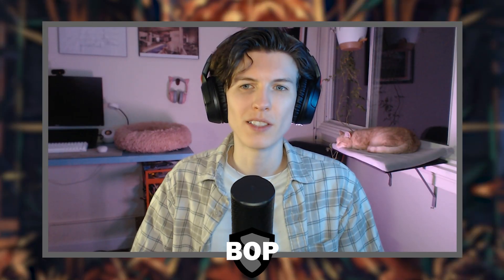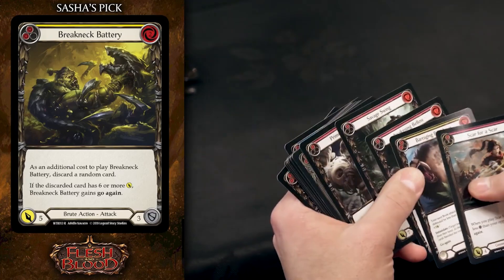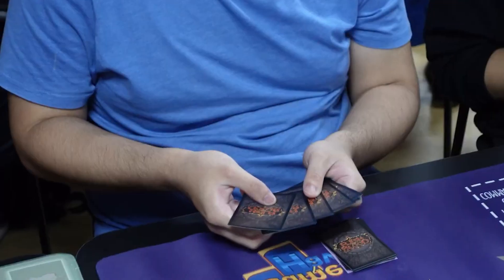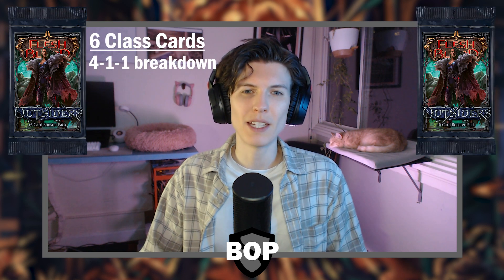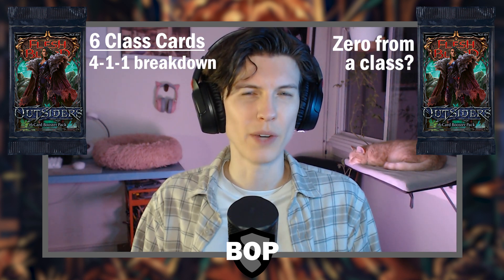And there you have it — this is what you can expect in every card slot in a pack of Outsiders for both print runs. I think it could be really useful to reverse engineer the first few picks from each pack, though these packs are more complicated than what we're used to. Get out there and draft some Outsiders and develop your own strategies — it's shaping up to be one of the best draft experiences LSS has designed yet. Let me know in the comments if you've opened a Belgian pack with a 4-1-1 common class breakdown, or a Japanese pack with zero cards from a class in the first nine cards. I'm curious to see just how rare it actually is.